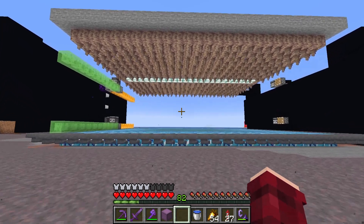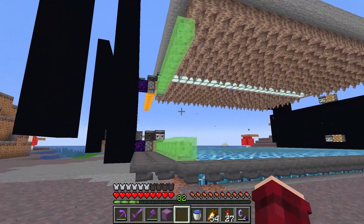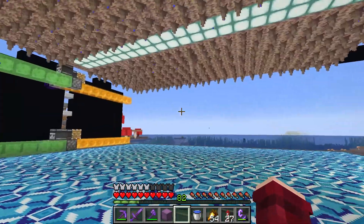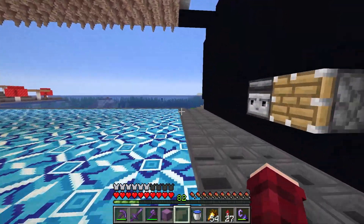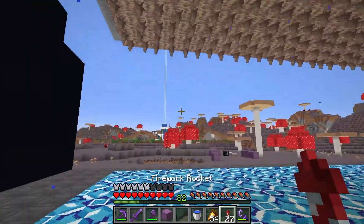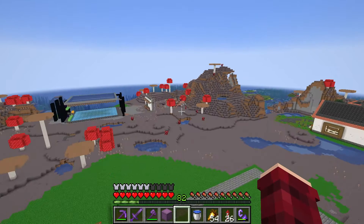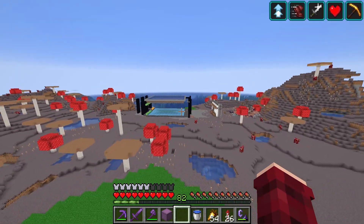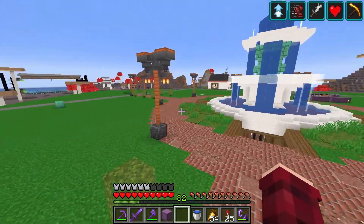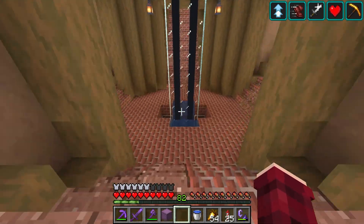I have added the pointed dripstone all the way throughout the farm. The farm is now fully up and running and working very nicely — it just ran across and as you can see, things are already growing. While I was getting the dripstone, I was also gathering other resources I need for building the design of the outside of this building. I'm not sure if I got enough, and that resource is amethyst.